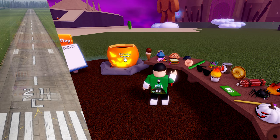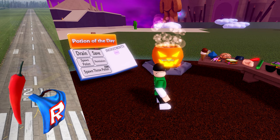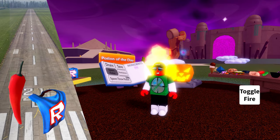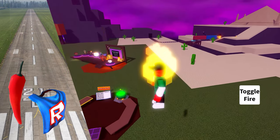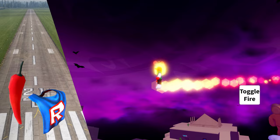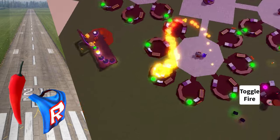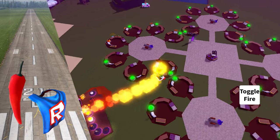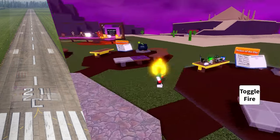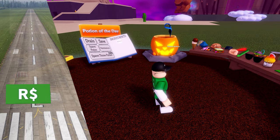Moving on to the superhero cape, which you would expect to have flying abilities. Mix it with a chili and you will become the human torch. And staying with the cape and adding robux — no idea how, but this becomes man bat.